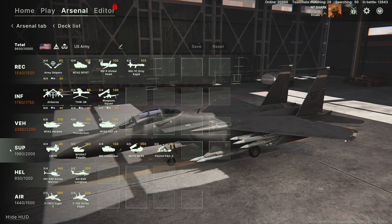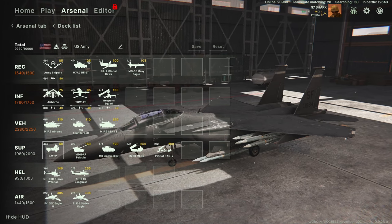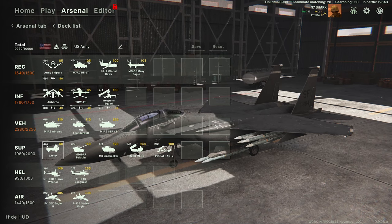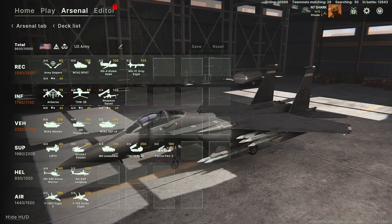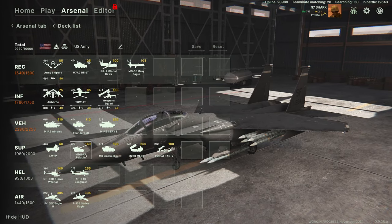I would actually start with the support column for a couple of reasons. One, your supply — I have LMTVs — allows you to bring on infantry if you want, but also supply for your vehicles, for your artillery ammunition, et cetera. Then I usually go with artillery.